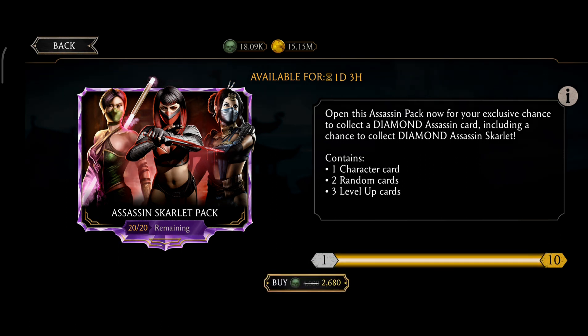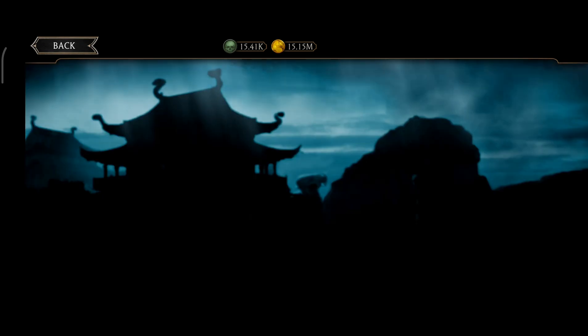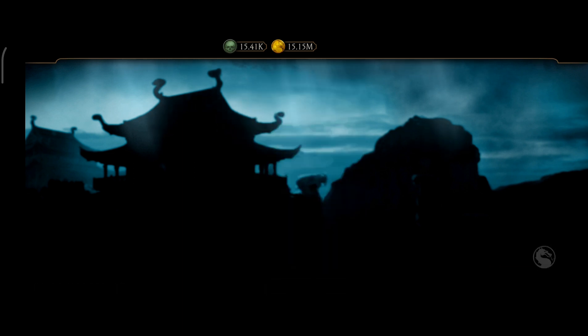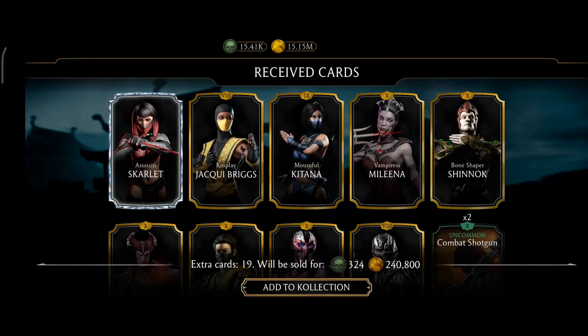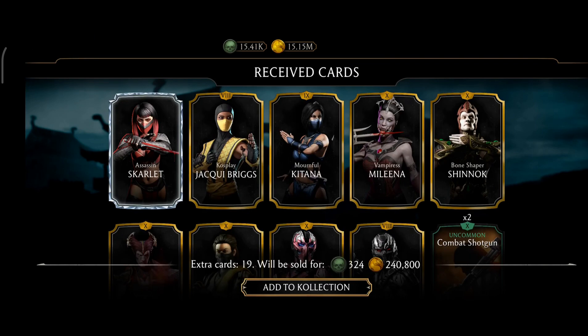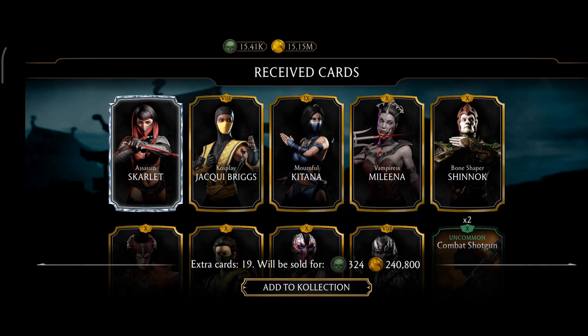We'll open 10 packs at once. If you open this pack, do let me know in the comments whether you got any diamond character. Alright, here are 10 packs — let's see what I've got. I have got Assassin's Scarlet, as you can see right here — that's great!